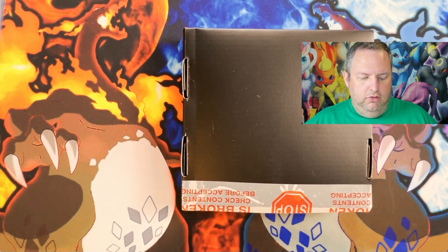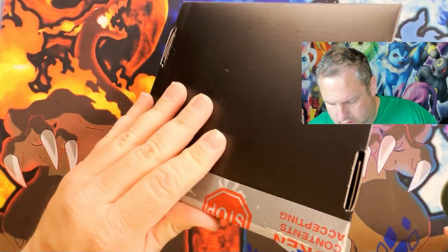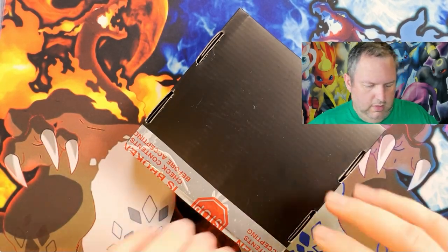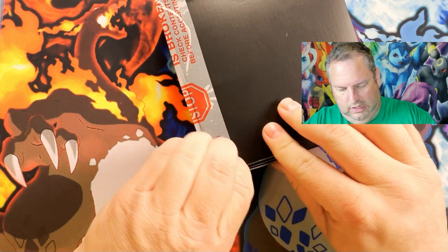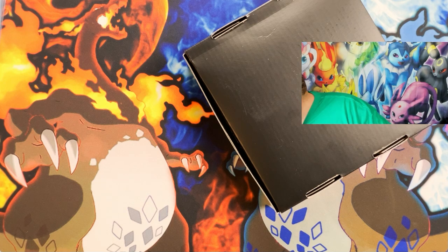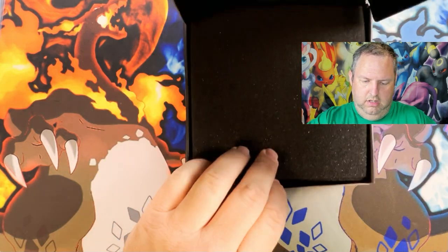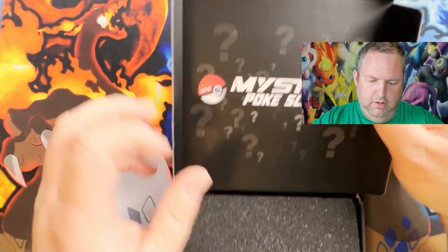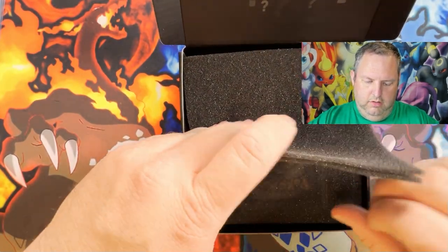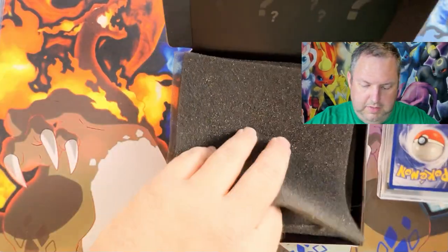So I'm going to go ahead and get my trusty knife. I have not opened this — as you can see, it's still sealed all the way around. Oh, there we go, don't need my knife actually. Okay, so let's go ahead and open it. There we go — Mystery Pokey Slabs right there. It is facing away from us, but it is a PSA, so we do have a PSA card.